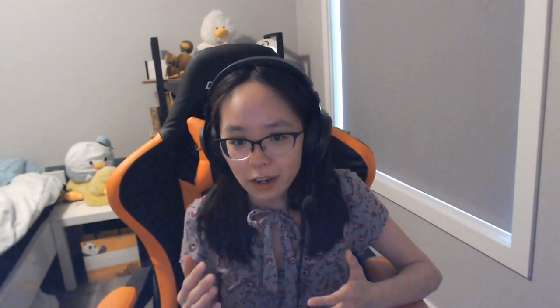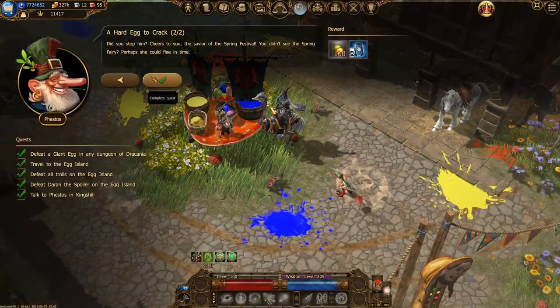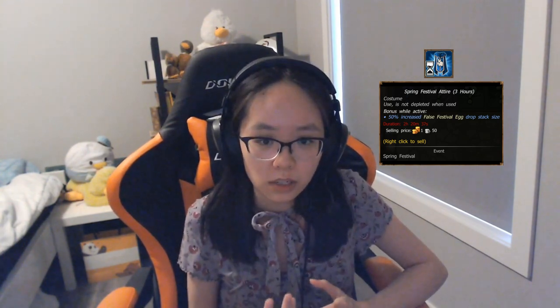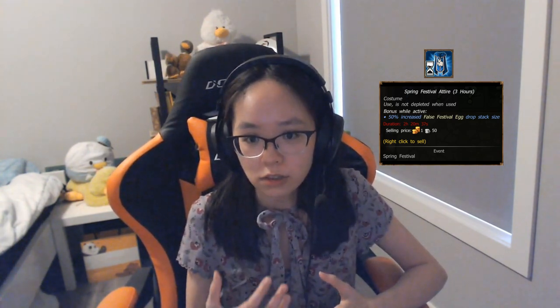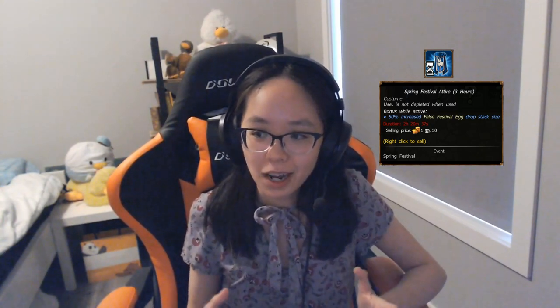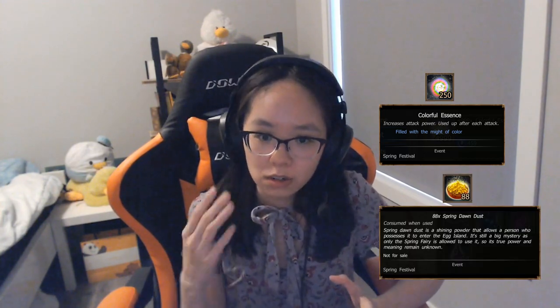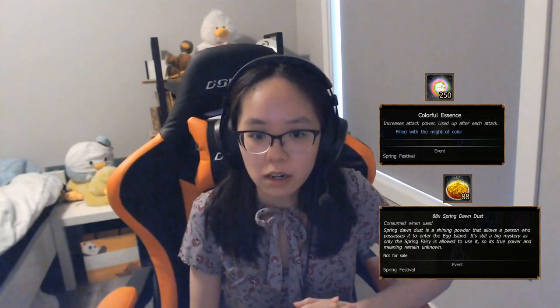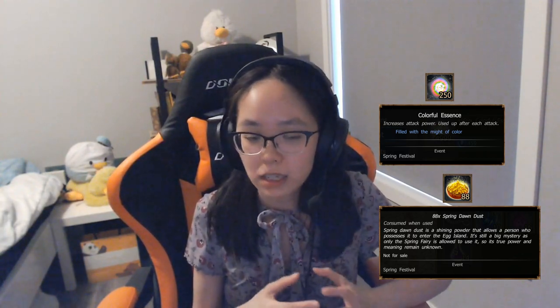From the quest A Hard Egg to Crack, 2 out of 2, you get a 3-hour spring festival attire. Please, before you turn in that quest, be aware that this attire expires in real time. That means the moment you obtain the attire, whether you use it or not, you need to have a 3-hour window to play as much as possible, otherwise your attire will become useless. I would suggest you farm a lot of colorful essences and spring dawn dust, then turn in the quest and immediately spam runs of egg island and possibly some of the secret lair with this attire active to maximize your gains.